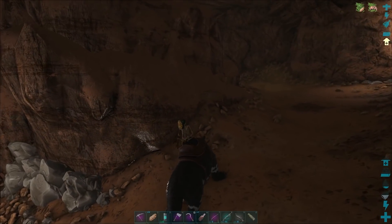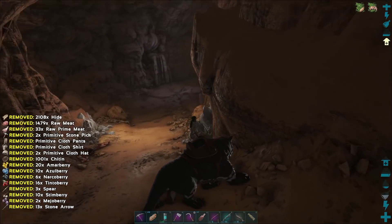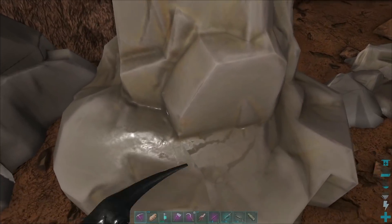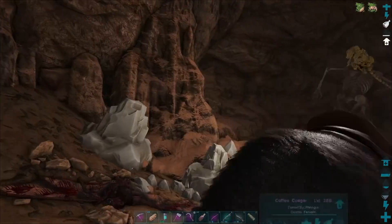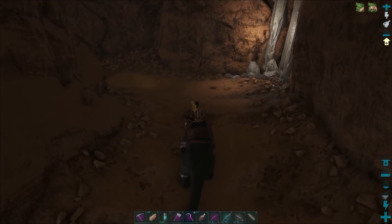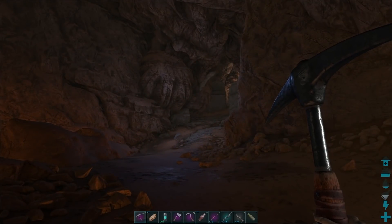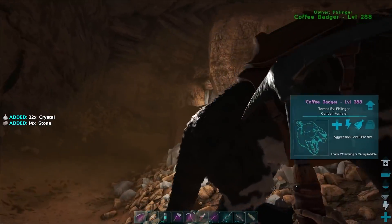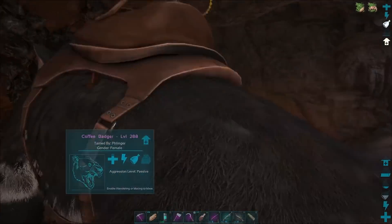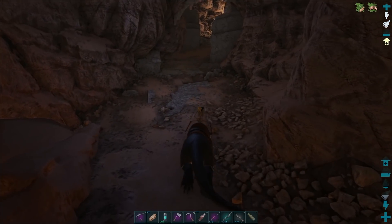This cave is an amazing source of resources. If you're basing close to this cave, you can actually come in here with a Thyla and harvest all this stuff. There's all sorts of salt, crystal, obsidian, metal — all sorts of cool stuff up inside here. These while they look like salt aren't salt, but there is salt in here. Tons of crystal — I love the formations of crystal, it's pretty impressive.